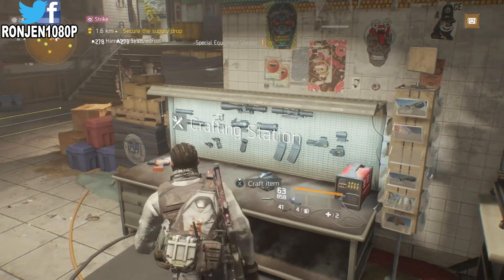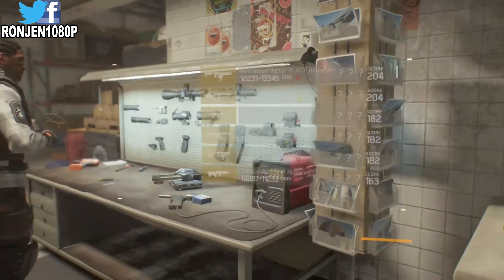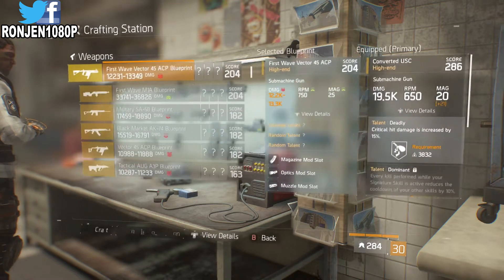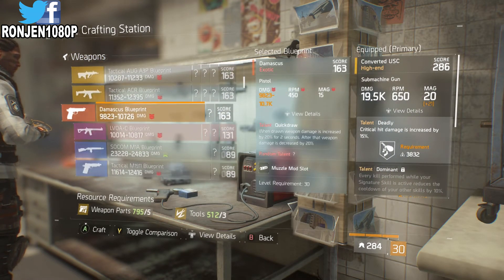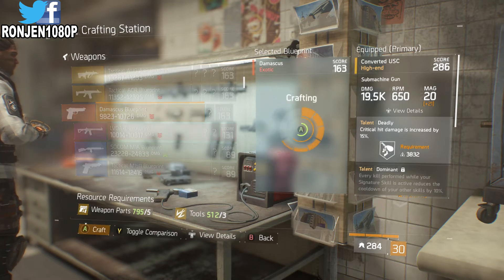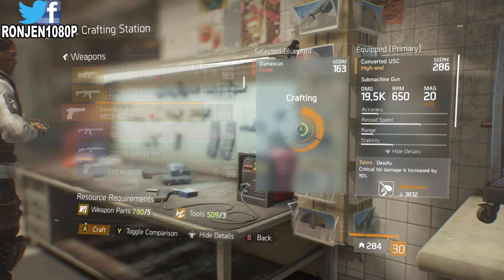I found something very easy. We've all found a bunch of trash gear, and if you were a day-one player like me, you probably have this recipe. You can get one piece of division tech from breaking down the Zodiac gear, and I can make this Zodiac pistol. I have 700 weapon parts and 500 tools — some of y'all probably have more because we've all been grinding out for certain pieces of gear.